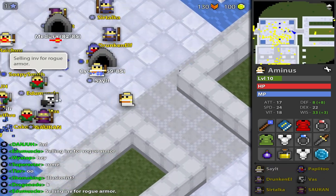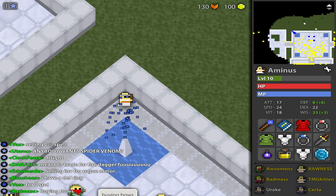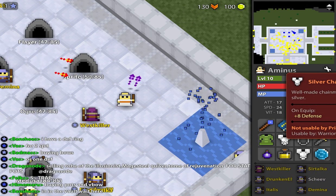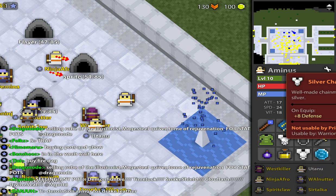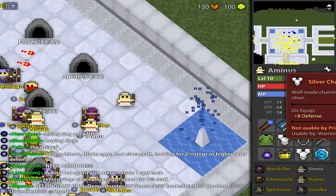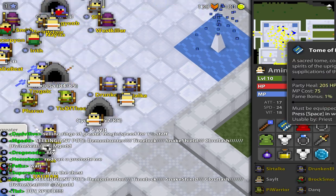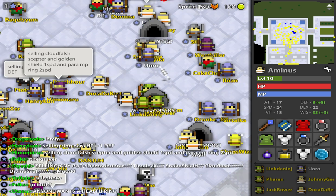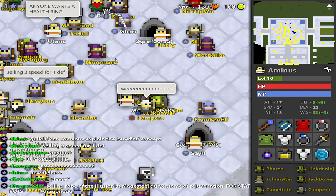Another way is being straightforward: say you're selling a certain item for a certain item with specific stats, or just a certain item. For example, you could say 'I am selling Silver Chain Mail with plus eight defense for a Priest Wand with plus one percent fame' — or a priest book, etc. Some people just say they're selling stuff for whatever they see in your inventory that they like for their class, or for rarity.